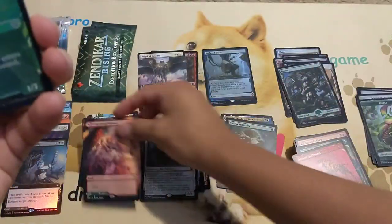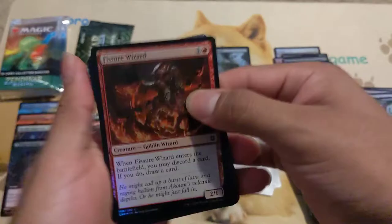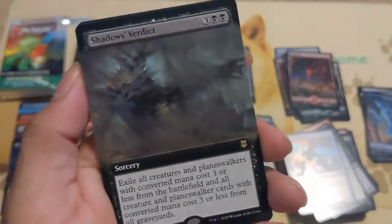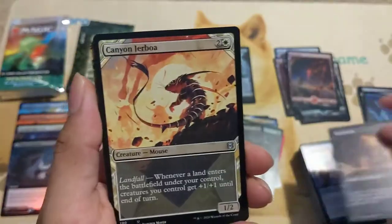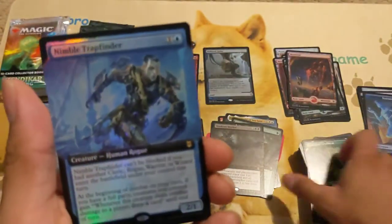We got another pathway — still no foil pathway yet. Very nice. And then we got the foil showcase — there he is — a Mythic Showcase Murrag, Fury of Akoum! That's three mythics so far. Sorry you can hear the ambulance outside. Got a foil Mountain and then Shadows' Verdict — I like this card so much, so creepy. All creatures with mana cost three or less die. Then we got a foil Mimic — I have two already but I like this card.